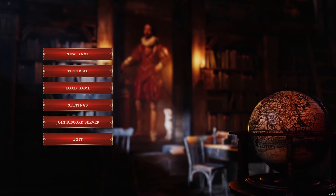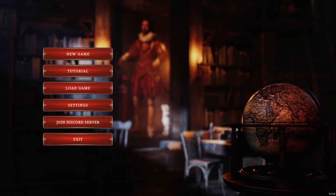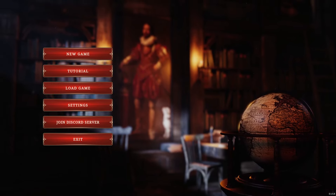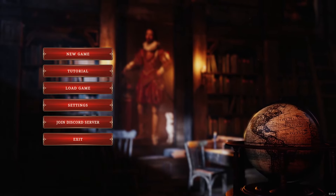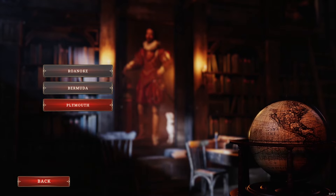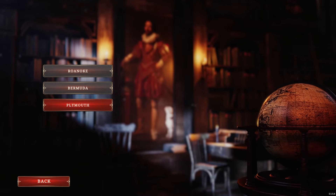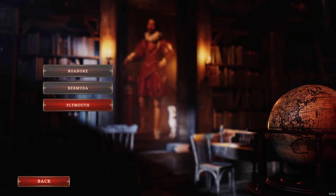Hello and welcome back to Colonize. In the previous video we finished the tutorial session of the game, which gave us a little preview on how the game works. So let's try and do a proper game this time. We have three maps - Roanoke, Bermuda, and Plymouth - and I don't even know which one to choose.